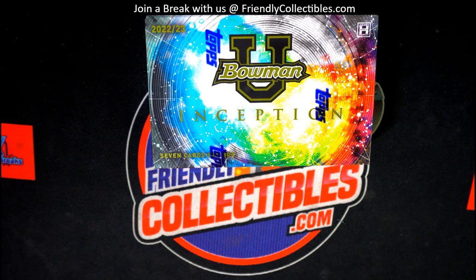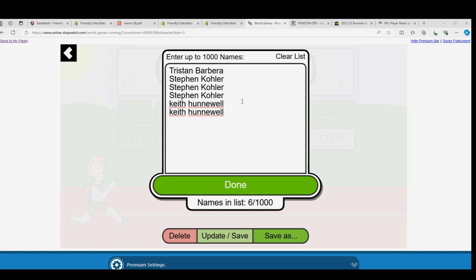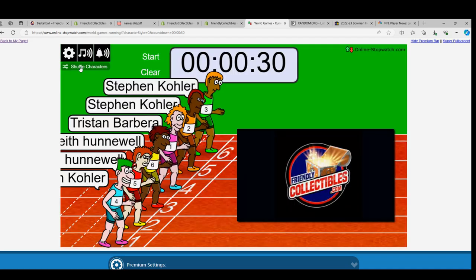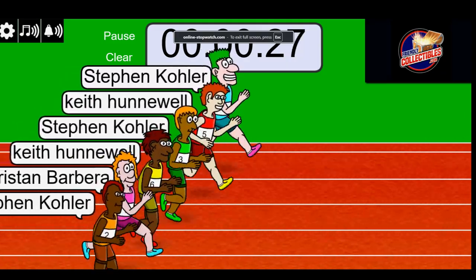Here we go — this is a race for three spots in the Inception University box break. Let's see who takes them home. A little race action, good luck — winner take all. It's risky, but hey, come away with some spots for dirt cheap. Here we go, lucky number seven — on your mark, get set, go!